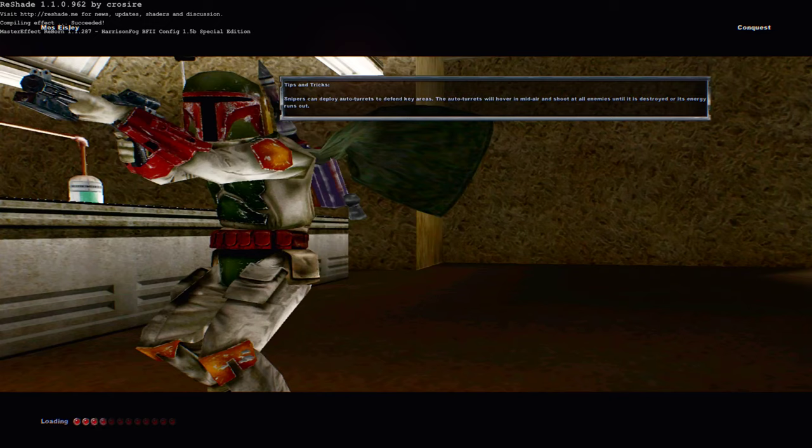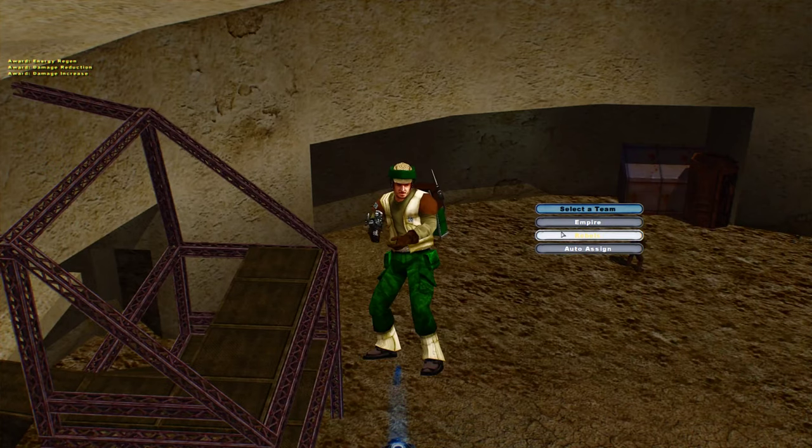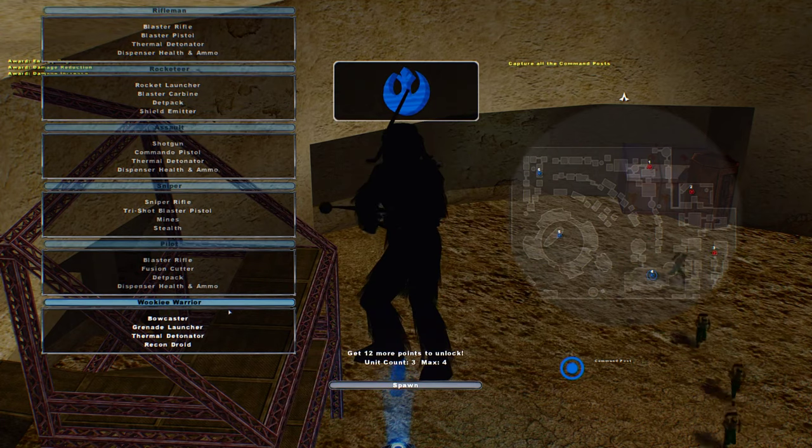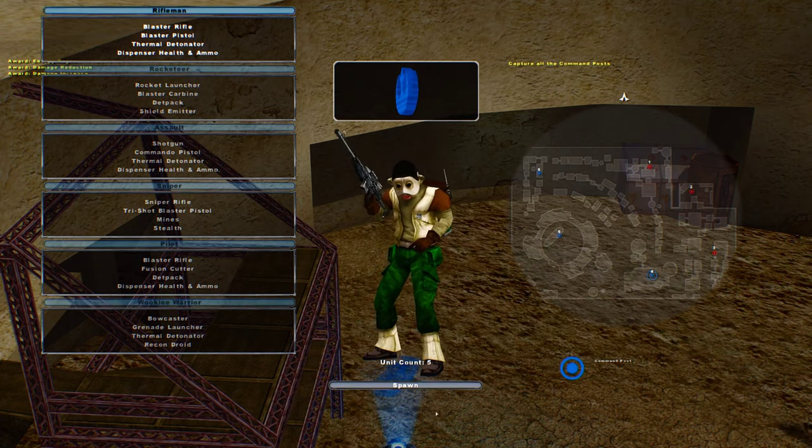Welcome back everybody to another Elite Squadron video. This time we are on Mos Eisley, and Mos Eisley looks a lot different for some reason, but I'm not complaining about it. Actually looks pretty neat, but we're just going to go back on the Rebel team because they have the more interesting hero here.